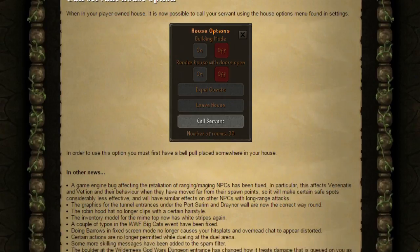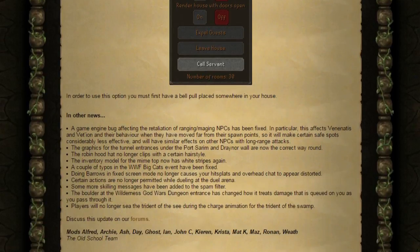Finally, in other news, a game engine bug affecting the retaliation of ranging and maging NPCs has now been fixed. In particular, this affects Venenatis and Vet'ion and their behavior when they've moved far from their spawn points. This will make certain safe spots considerably less effective and will have similar effects on other NPCs with long-range attacks.